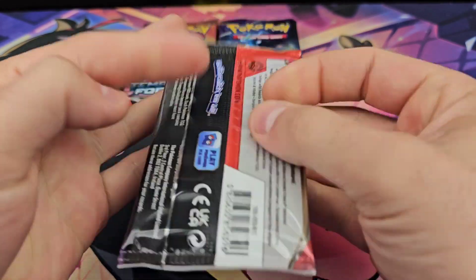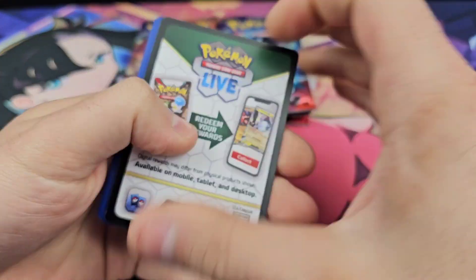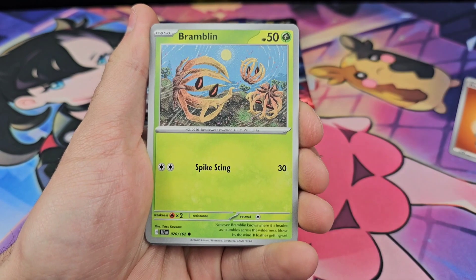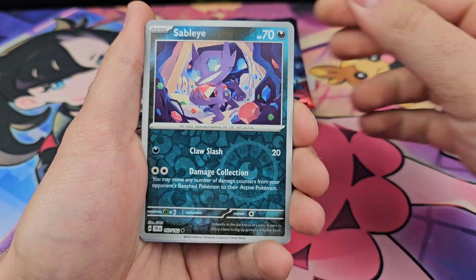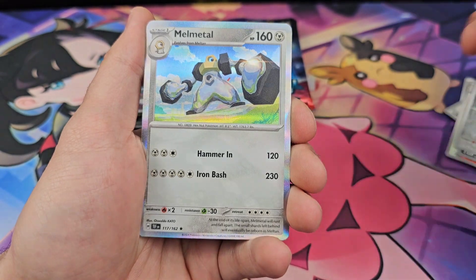Pack number one: Fighting Energy, Cellosis, Skiddy, Electabuzz, Bramblin, Perilous Jungle, Skipped and Pheasant, Scintscorch, Sableye, Melt Hand, Melt Metal.